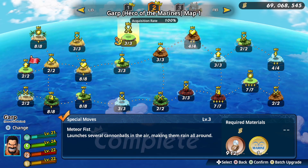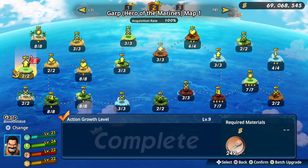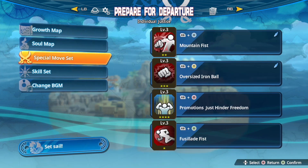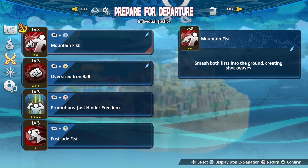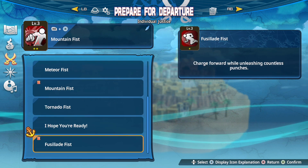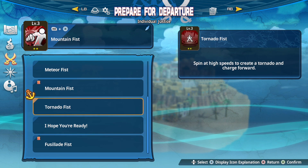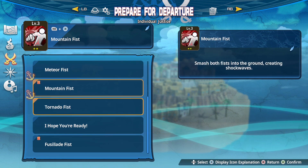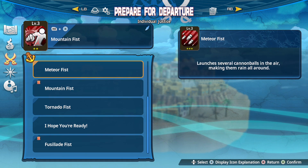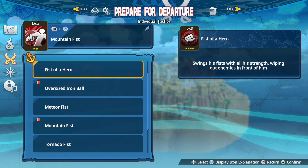We're gonna upgrade these and be right back. I'm not going to do 100% of map 2 just to keep things interesting until special log 3, so we'll see how that goes. Here are the skills — the charge attacks, I never liked those if I'm being honest, and the grapple moves, never been a fan of those. That's just personal preference. Meteor fist is a go.